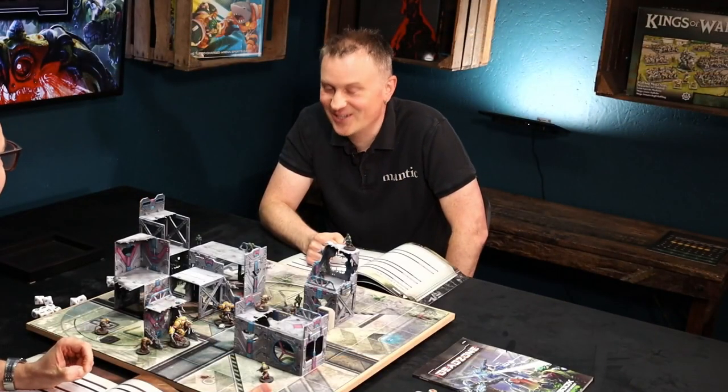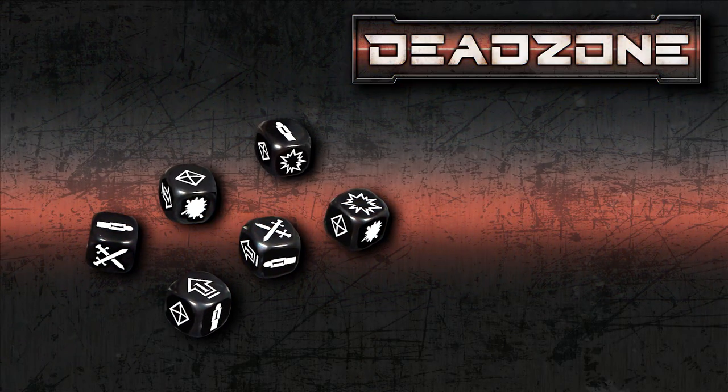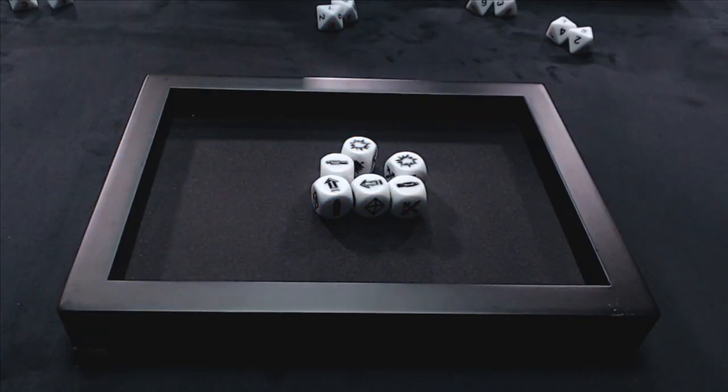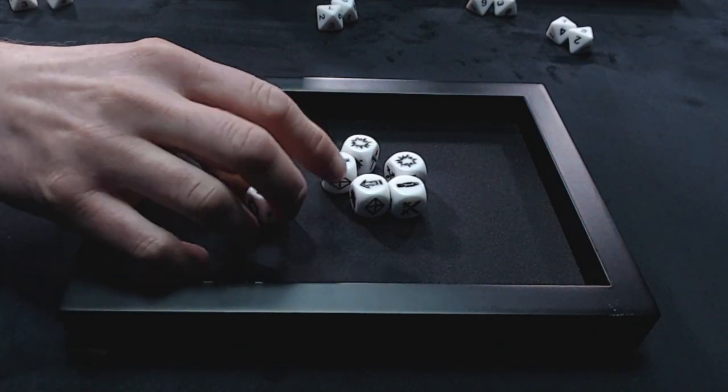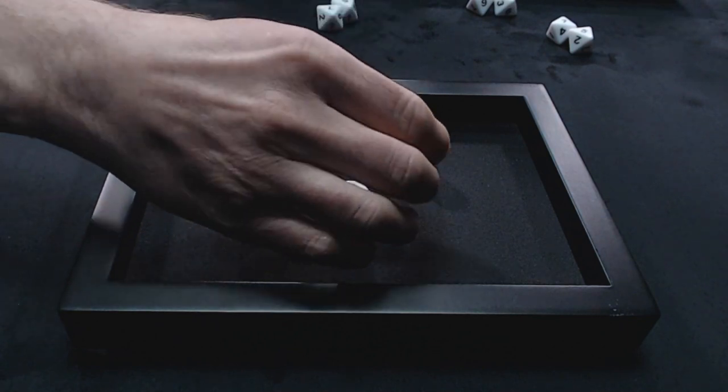Once you've started a new round, the first thing you need to do is roll your command dice. What are command dice? Command dice are some special dice with different symbols on. You get these dice in the two-player start set and they will have different symbols depending upon what they do in the game.